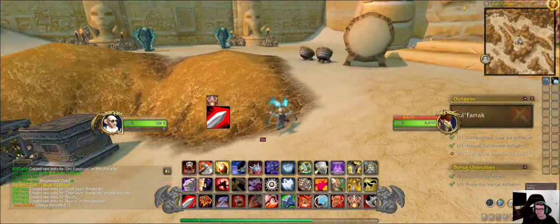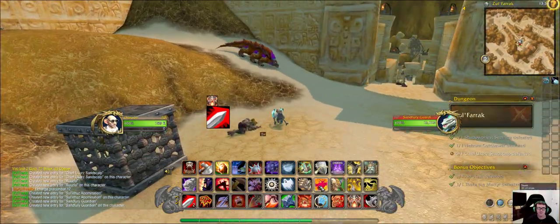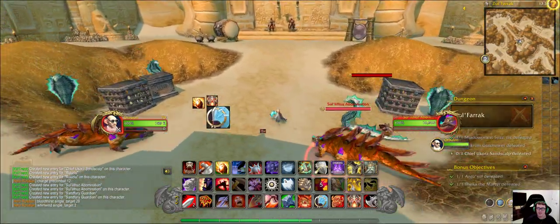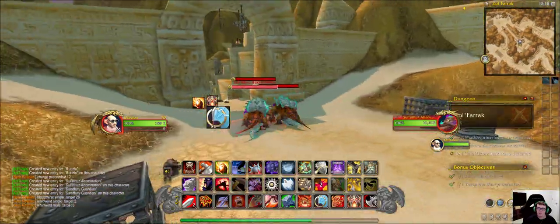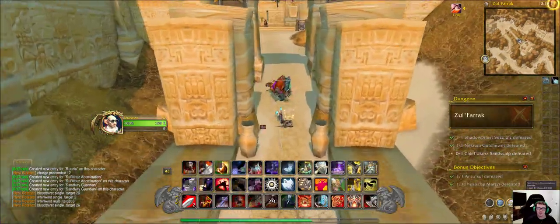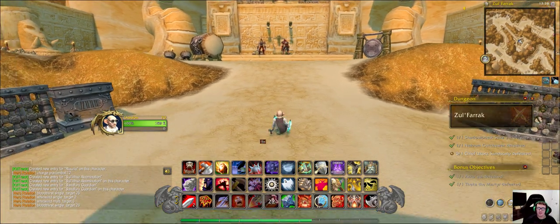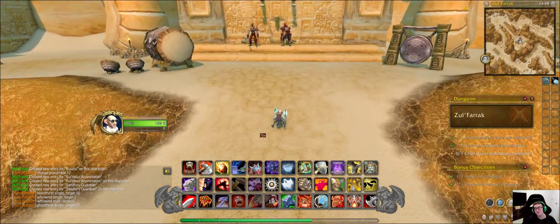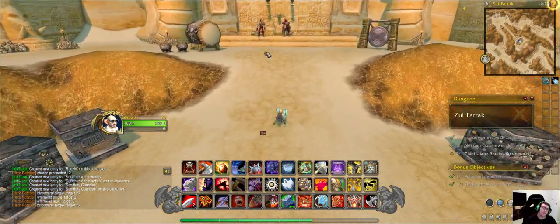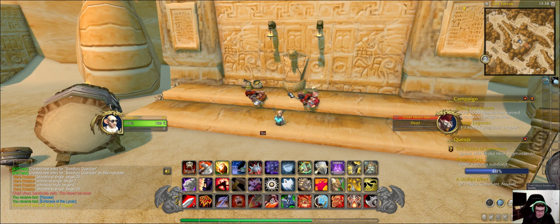The final boss also has support — of course he's the chief, and his backup includes guardians and abominations supporting him as well. Here's a little trick: if you have certain abilities you can get both these guys killed at the same time so you don't have to do it individually. There we go — that's so great. See you on the next video.